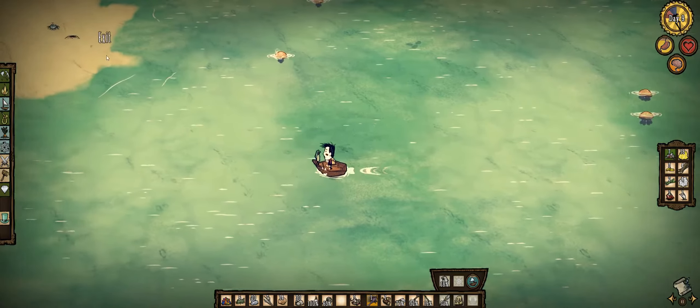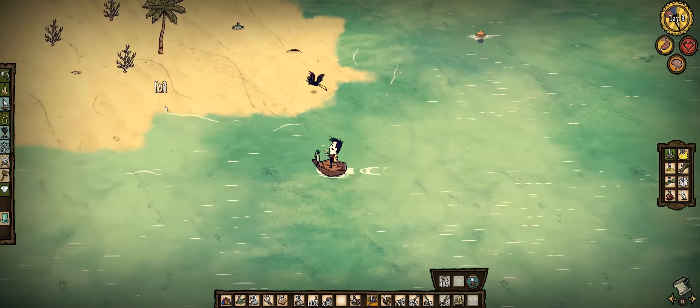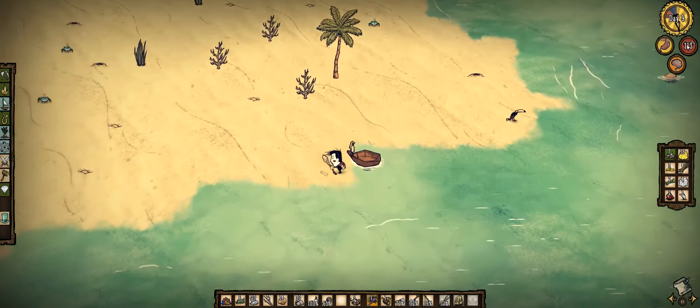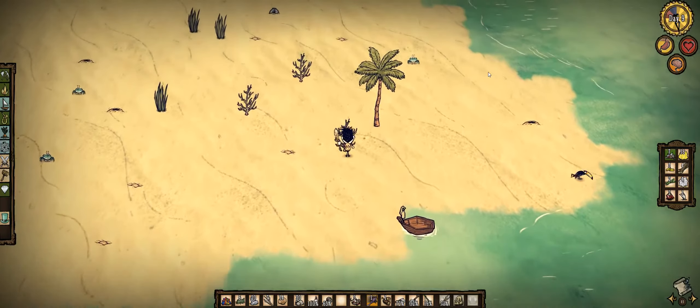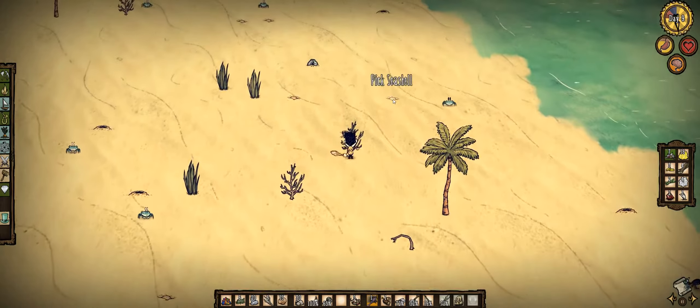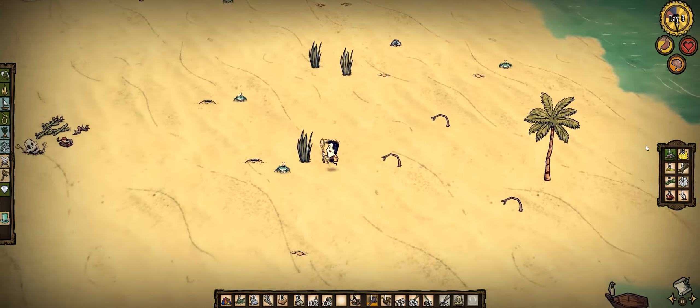Yeah, here we are finally at the island. Finally at this island. Oh, we took care of the hounds — no real problem. We healed up all the damage. We took a hit that we didn't need to take — that was a really really bad play. And we can grab these too. We didn't even need these at all — petals are completely wasted. We'll let them go to rot and then we'll use that.